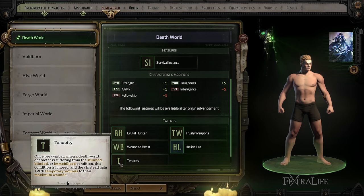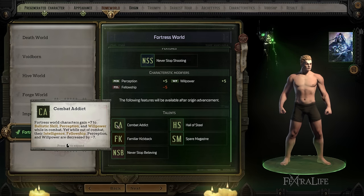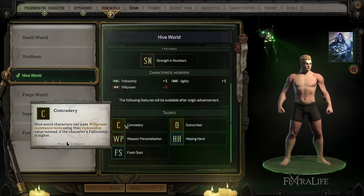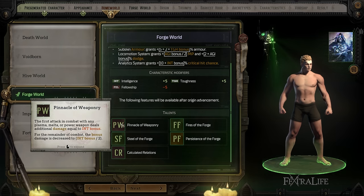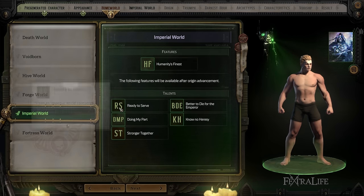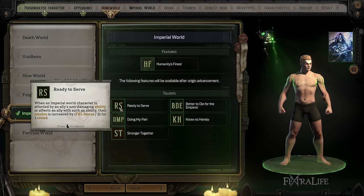You'll also notice there are some features or talents available to you depending on what homeworld you selected after you have an origin advancement. I don't want to get into spoilers, but that will happen at a point in the game. Some of these talents you'll have access to anyway depending on what archetype you selected when you level up, but some you might not. Focus more on the features you will gain and the characteristics you'll gain and lose, since that will impact your character at the very beginning of the game.